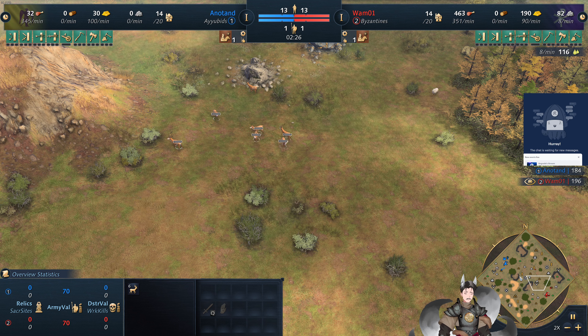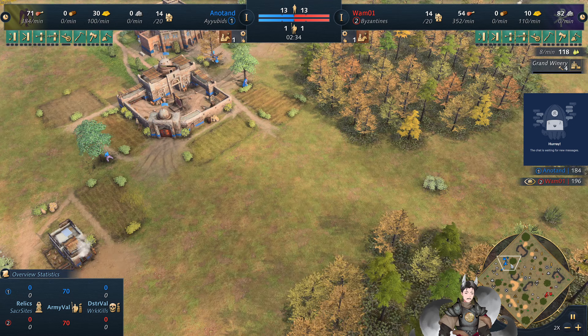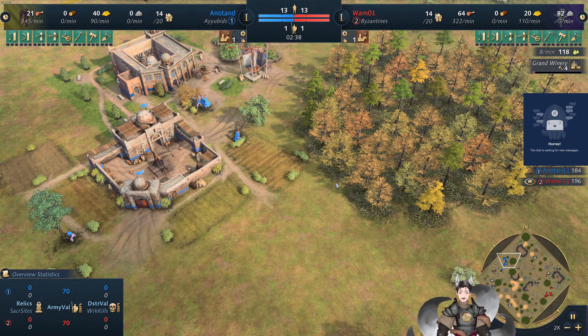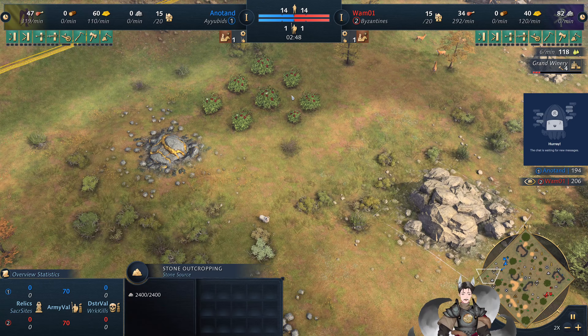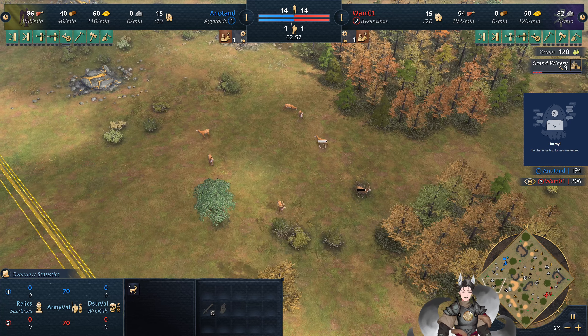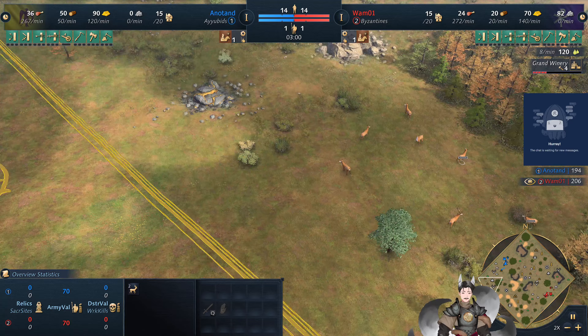He has spawned a bit up front. Both tree deposits are in front of Blue's face as well, so he has quite a bit of a natural barrier and quite a bit of gold, stone, and berries, as well as his other deer deposits down here. So he has a pretty good amount of congested resources on this side of the map.